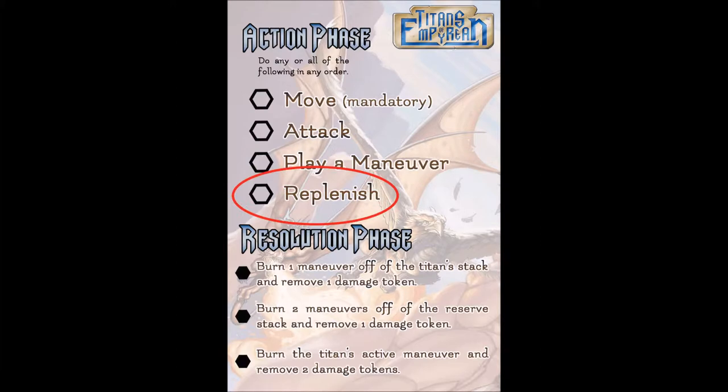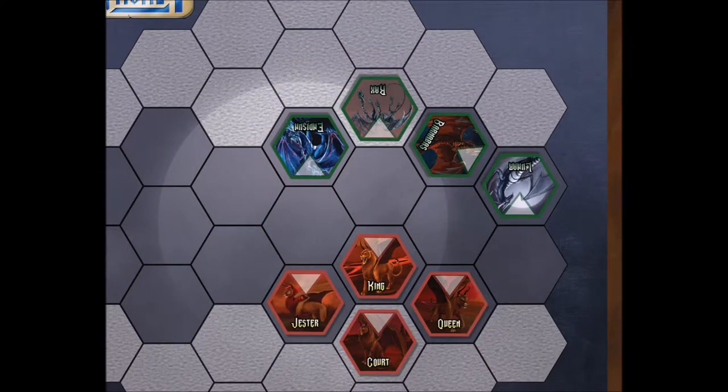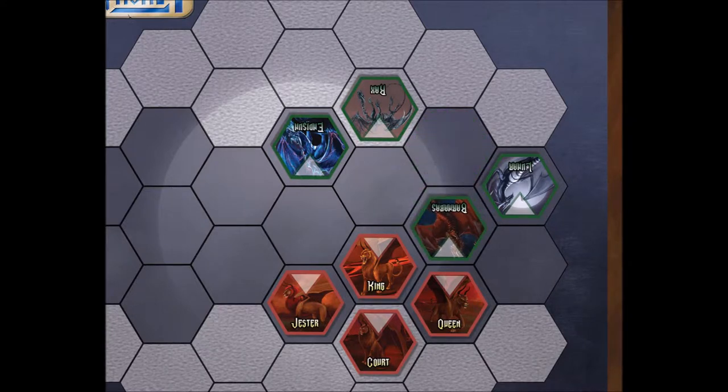As his first action, Barnabas chooses to move. When moving, a titan may move into the next hex in its forward face, or it may turn one facing left or right and then move. Movement is mandatory, but does not have to be the first thing the titan does.